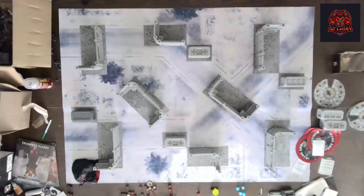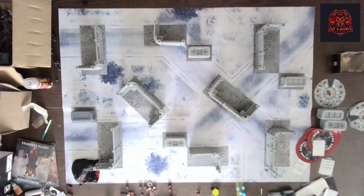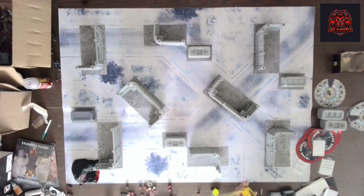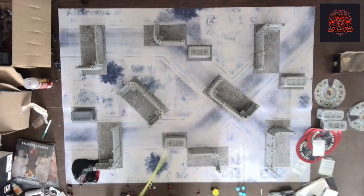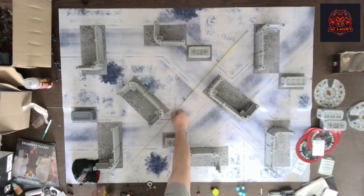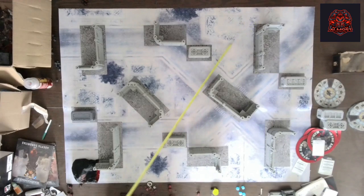This is what we have for Layout 2. As you can see compared to Layout 1, the middle here is much more wide open, so you're going to have a major shooting lane right down through the middle. You also have X shooting lanes back down through here, which gives you a nice shot across the whole board to that side.